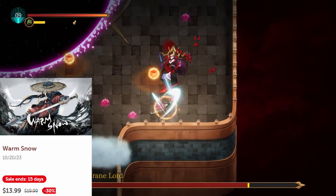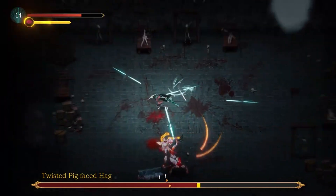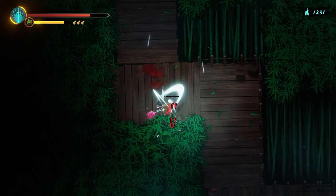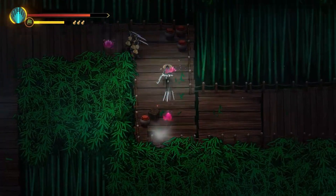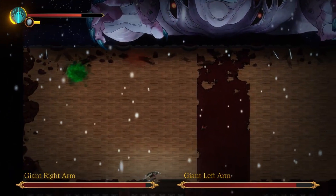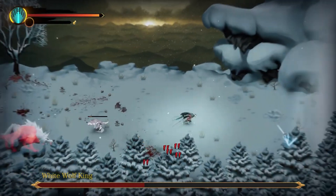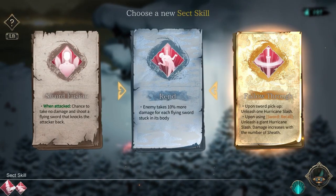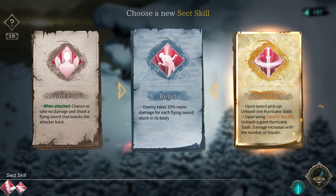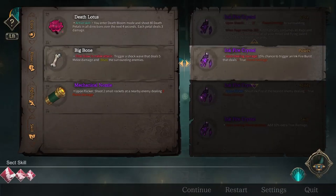The next game is Warm Snow, a roguelike action game similar to other top-down dungeon crawlers like Hades. You'll play as a lone hero in a dark samurai fantasy setting, trying to stop monsters created by a mysterious warm snow that have taken over the realm. You'll need to face off against five clans across the land in hopes of restoring it to its original beauty. The game consists mostly of dungeon crawling — waves of enemies and occasional boss fights. After each level, you can upgrade your character through a mini store, unlocking abilities, relics, and different fighting styles. If you like roguelike action games or are a fan of Hades, I think you'll enjoy this one.